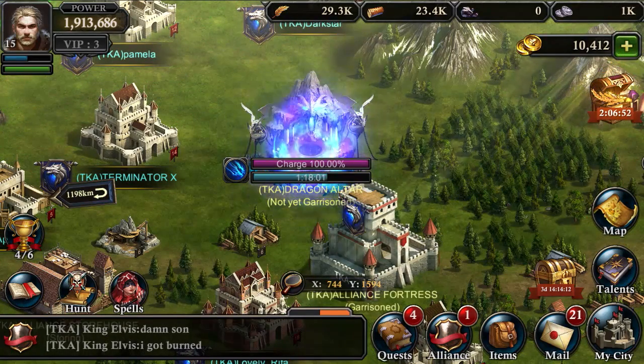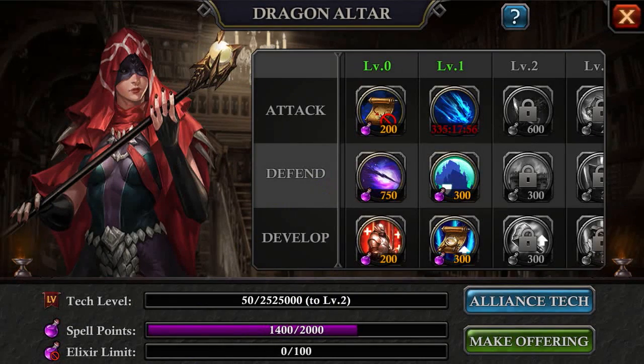The Dragon Altar is unlocked at Alliance Level 5. Higher level spells can be unlocked through donations in Alliance Tech.